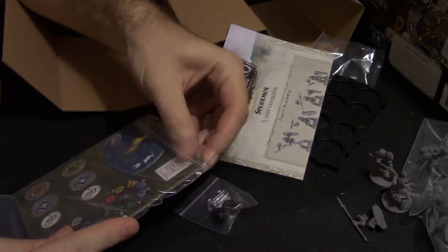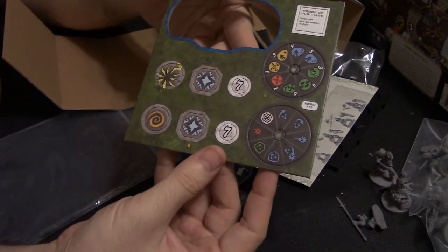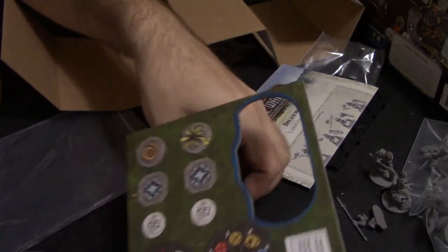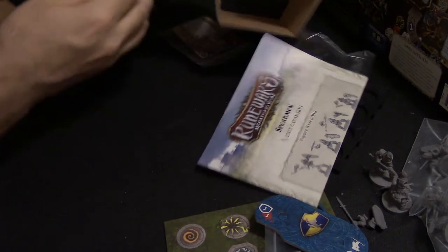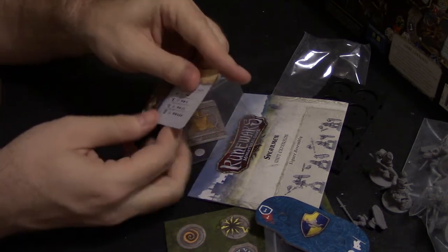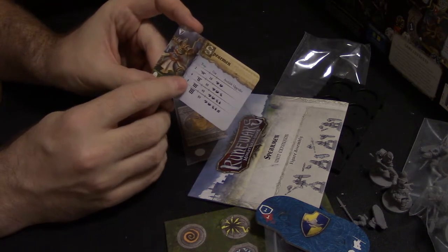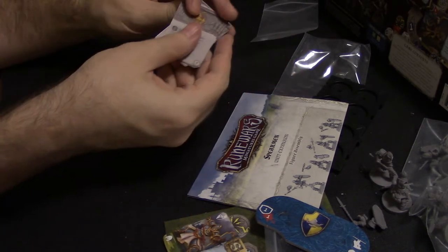Let's see what all we get here. We get number marker seven, some tokens, and then we get the stuff to make our dial, which is the same dial as we already got in the core set. And we get our Spearman reference card. I actually wanted to be able to run a couple of sixes, but I just didn't have enough. So I think this will allow me to do it now.